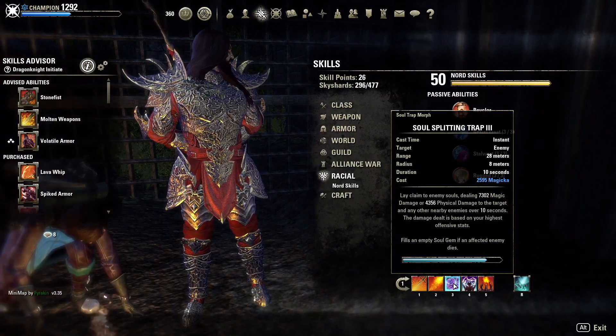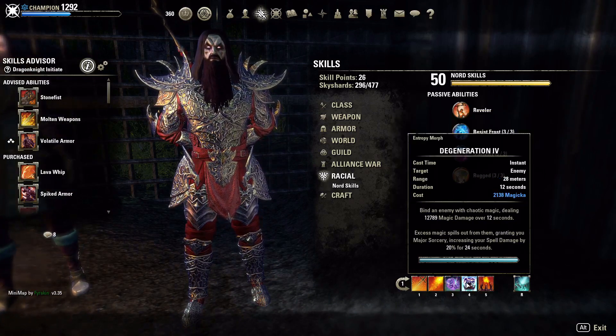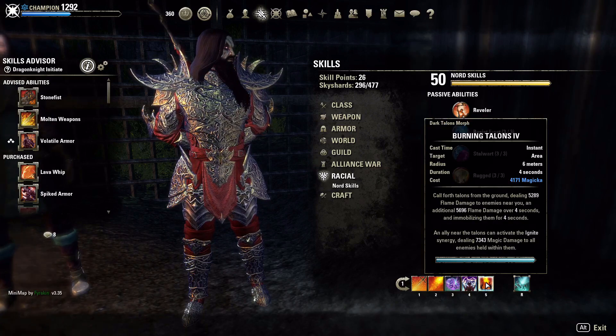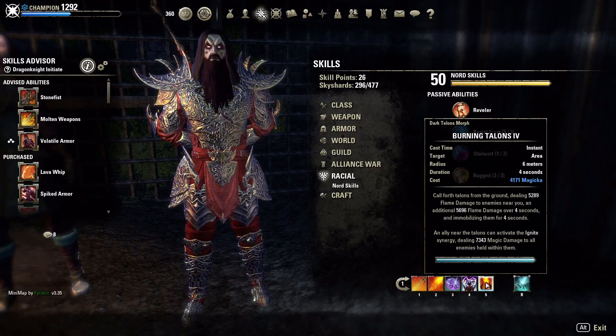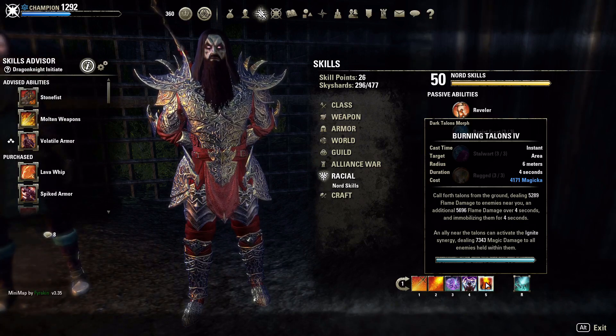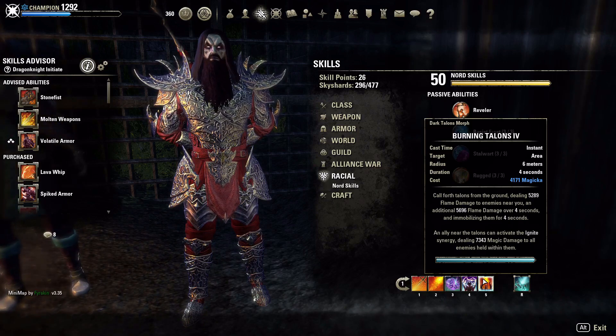So just from applying our first ability you're going to see a whole lot of dot pressure. We're running Degeneration as our source of Major Sorcery, giving us that 20% spell damage buff — the dot on it is almost 13,000 magic damage over 12 seconds unbuffed. Our CC is Burning Talons, which immobilizes the target, applies another dot, and gives the team a synergy they can interact with for a nice burst of damage. You could run Fossilize instead — it's the best CC in the game doing both hard and soft CC.